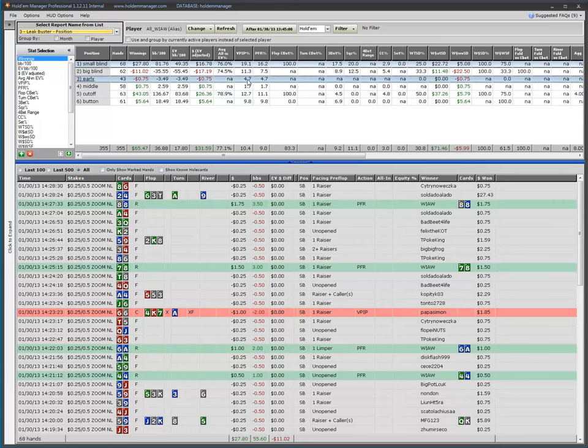Mid-position is even smaller; cutoff is getting wider; button — look at this — almost one-to-one concerning VPIP to PFR. That's pretty standard for a professional small and mid-stack player — that's the kind of stuff you're gonna be seeing.